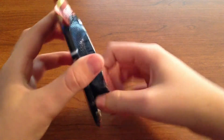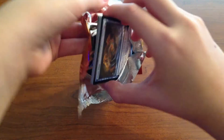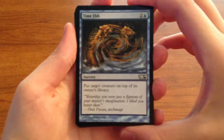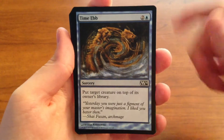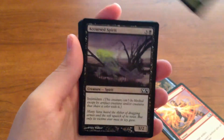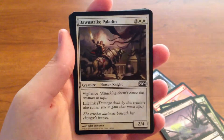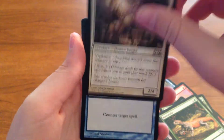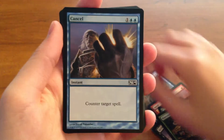Alright, it's M14, let's get going. So we have — let me just refocus — Timeab Smelt, Ranger's Guile, Accursed Spirit, Root Walla, Dawn Strike Paladin. I actually like this card a lot with the vigilance and the lifelink. Put them off to the side.